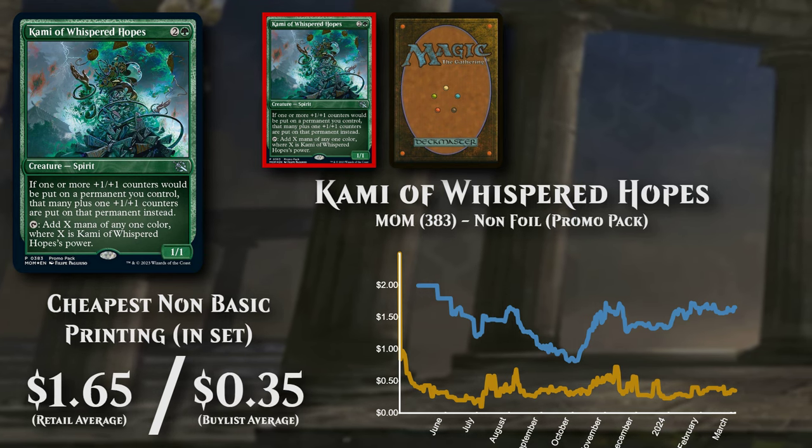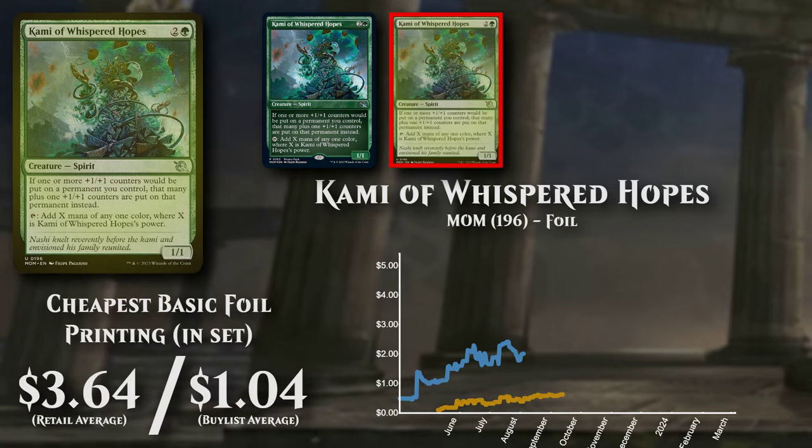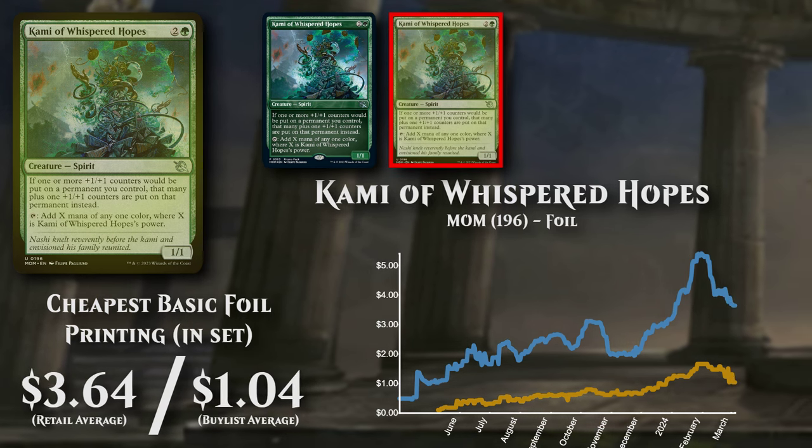Buy list support is low at 21%, at $0.35. The cheapest basic foil version is available to buy at $3.64, with poor buy list support at $1.04.